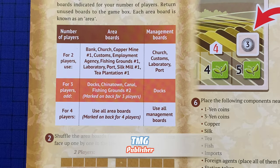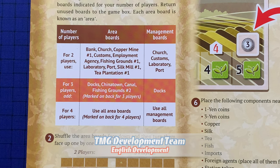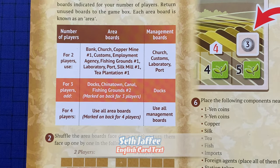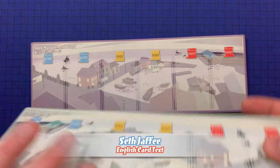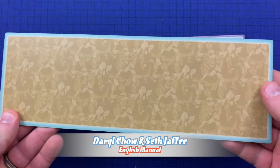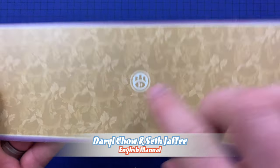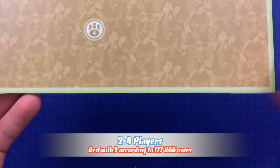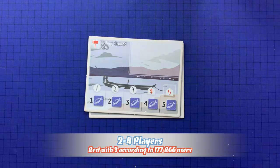Depending on the number of players, some of the area and management boards may not be used. Players will only use the boards indicated for the number of players — any unused boards are returned to the box. The specifics for area boards and management boards being used with certain player counts are found on the chart on page three of the rulebook. Players can also look on the back of the management boards or area boards. If there is no player count listed, it's for all player counts.